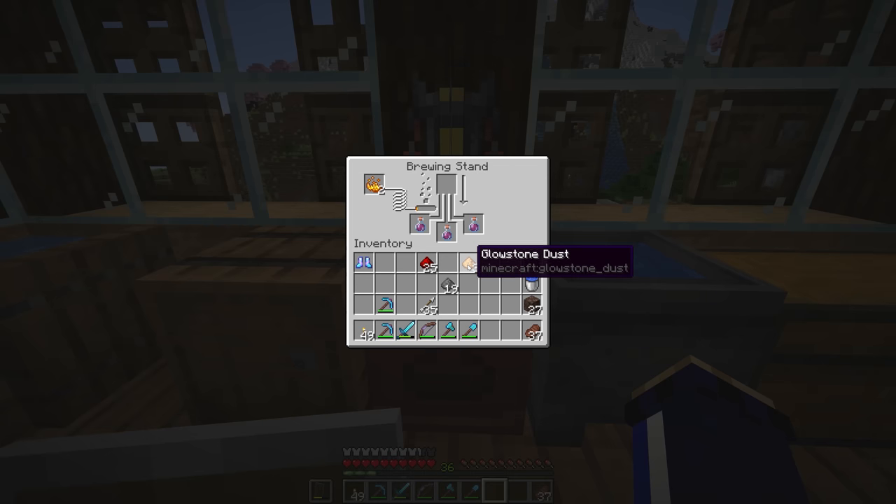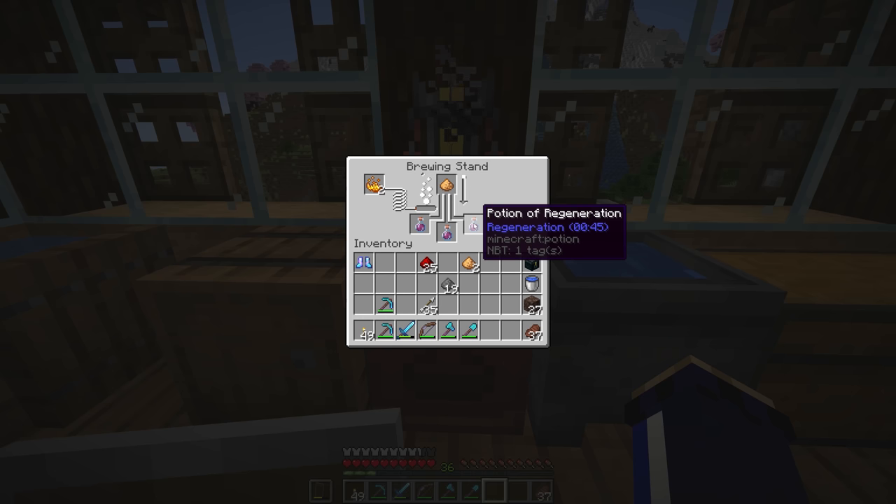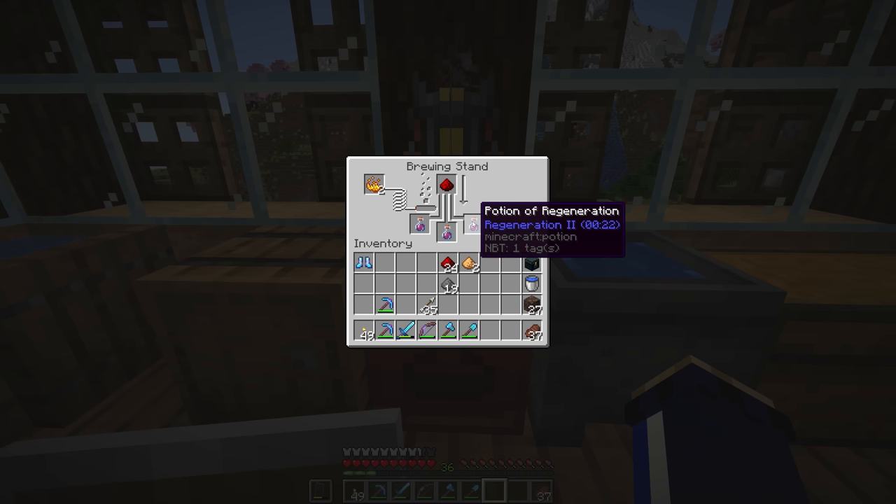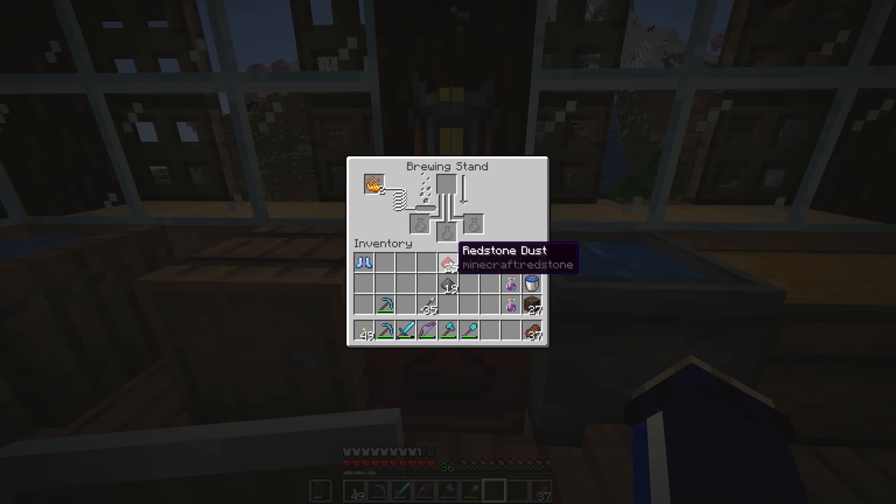The choice is slightly different with potions of regeneration: we can increase the intensity to make Regeneration 2 potions, but the duration is cut in half, leaving only 22 seconds of Regeneration 2 — though that's 22 seconds in which your health regenerates twice as fast. You can't then add redstone dust to increase the duration again — it doesn't work like that. You get either one or the other: Regen 1 for a much longer period with a slower healing effect, or Regen 2 for a much shorter period with a much faster healing effect.